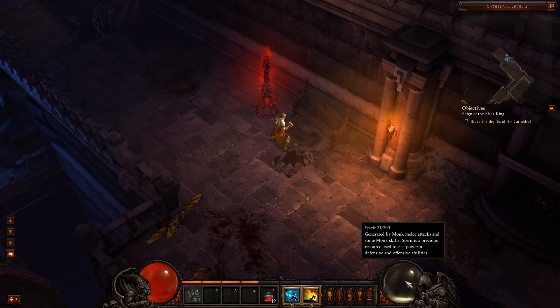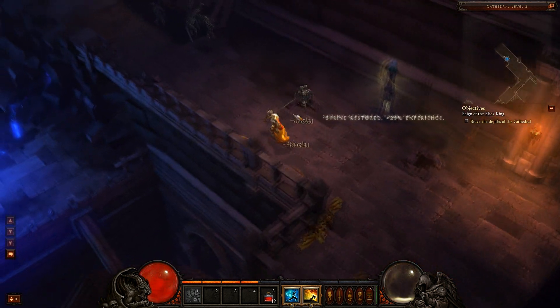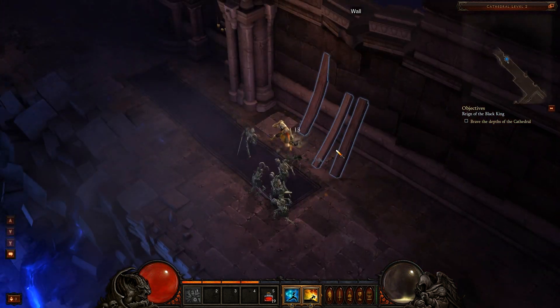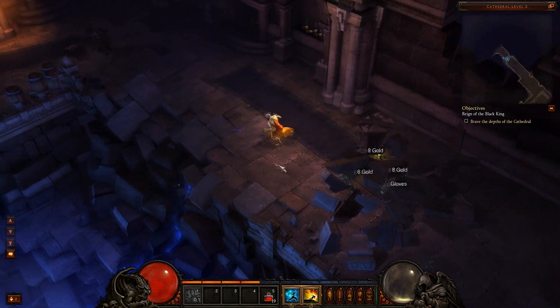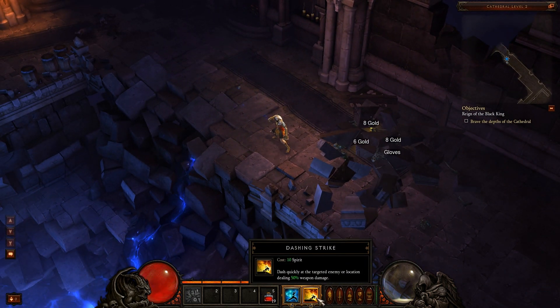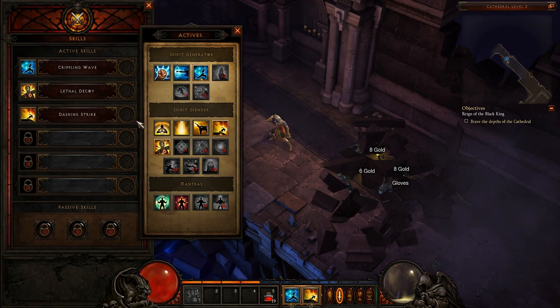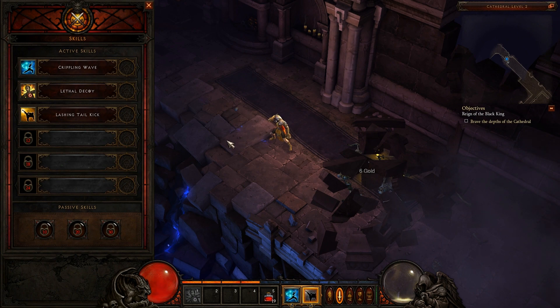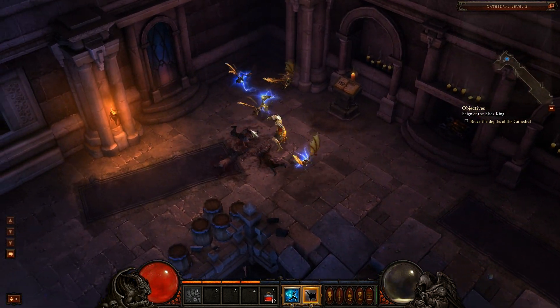That whole combo does take a lot of spirit, so if you're fighting weak enemies like these guys you don't really need to do all that. Dashing Strike does 50% of your damage — it's not a ton, but it's cool. Let me show you another one: Lashing Tail Kick. Instead of dashing in I'll just run up and start attacking to build up my spirit again.